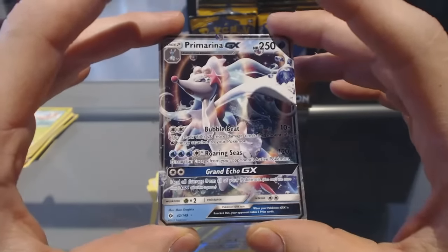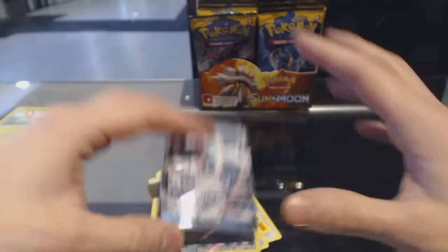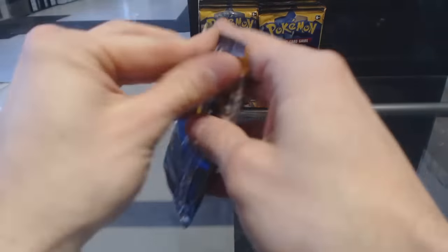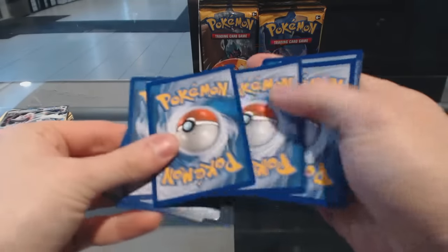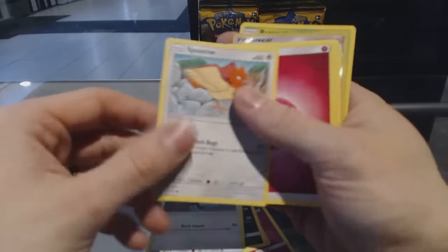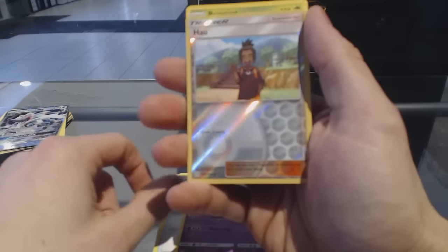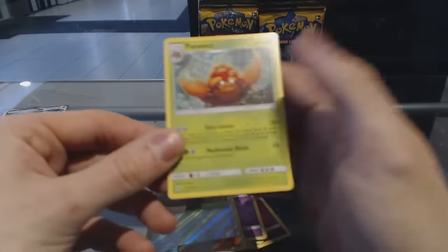Nice, Primarina GX. I'm going to sort those after. Pack six: Snubble, Alolan Rattata, Sandile, Picky Peck, Spiro, Energy, Spinda, Potion, Hypno on the Beach, Reverse Holo Howl, and a Parasect.